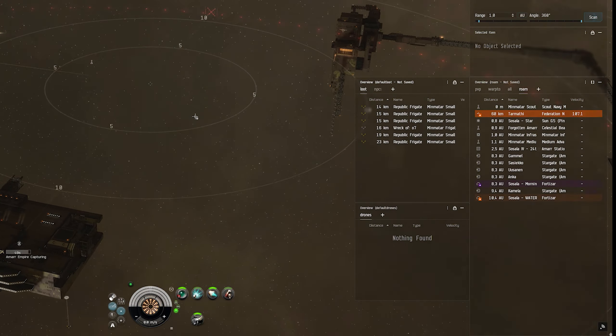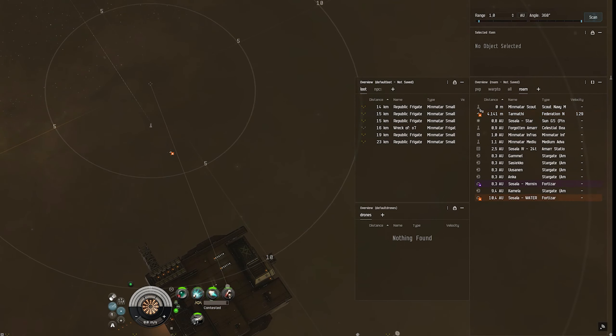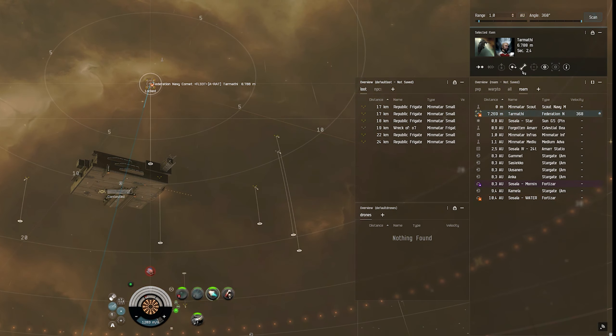This next fight starts out at the ideal distance for me, about 4 or 5 kilometers. I can already start moving into space and then when he chases after me I can click keep-at-range.